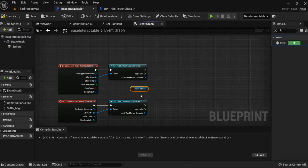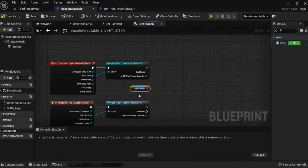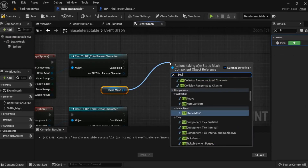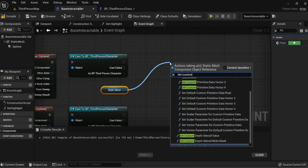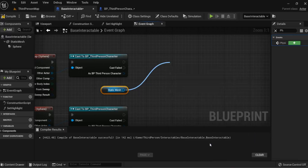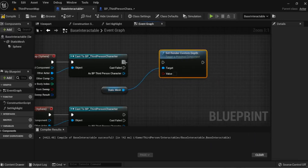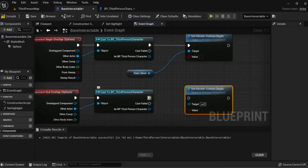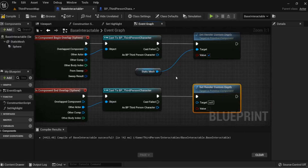All we need to do is get our static mesh reference by dragging it out from our components panel, and from this we're going to use Set Custom Render Depth. When we are in the circle we apply Set Custom Render Depth set to true, and when we're outside of it we turn it off. Don't forget to plug in the static mesh at the bottom.